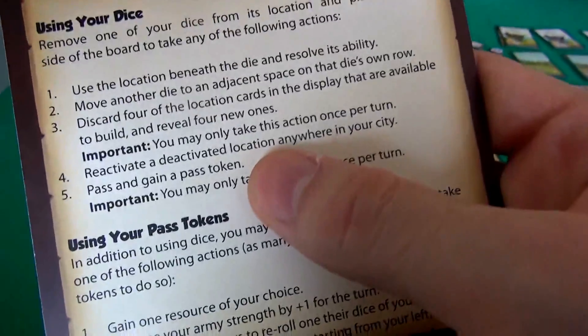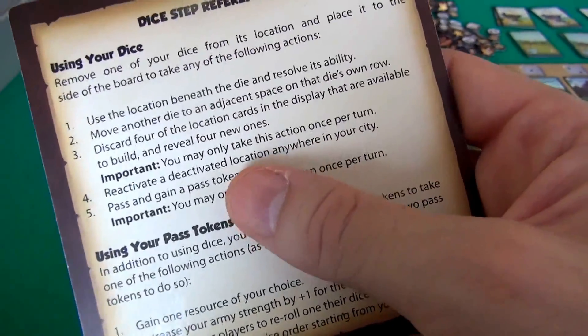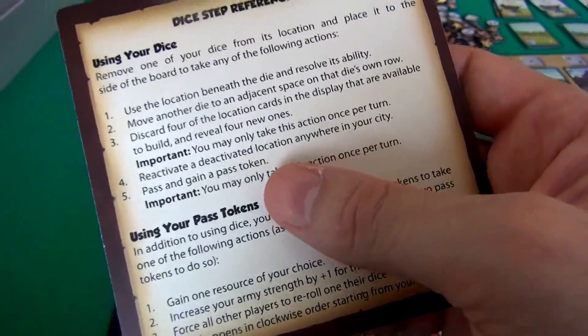You can use a die to reactivate any building that's been busted up - i.e. deactivated - anywhere in your city. And finally, you can basically pass: do nothing with your die and instead get a pass token, the little hourglass. Although you can only get one hourglass per round.